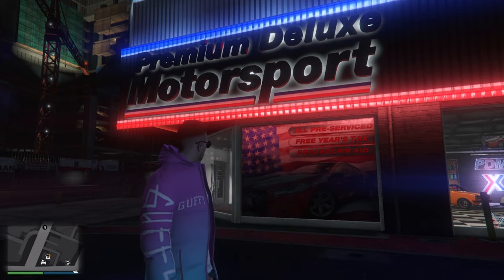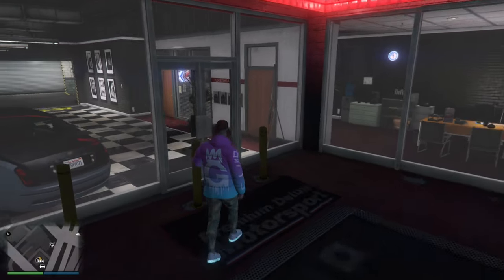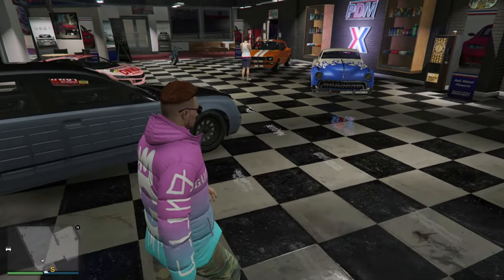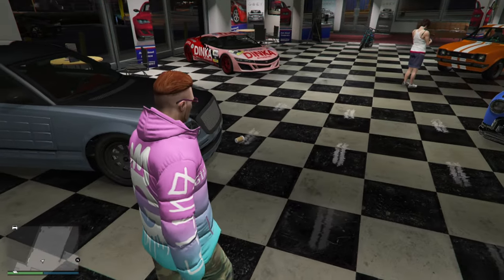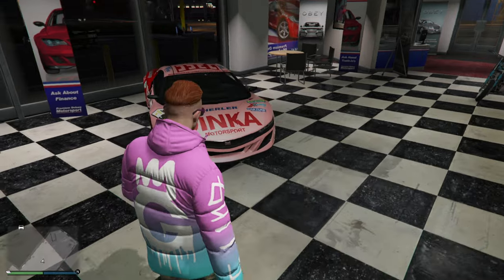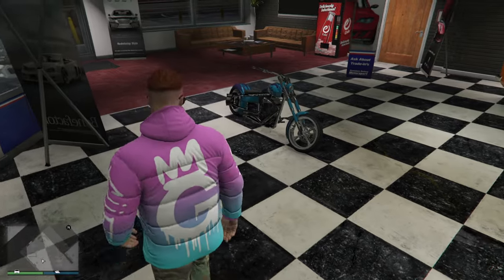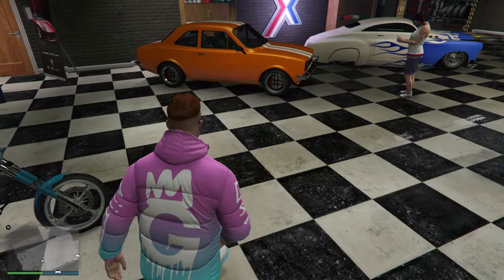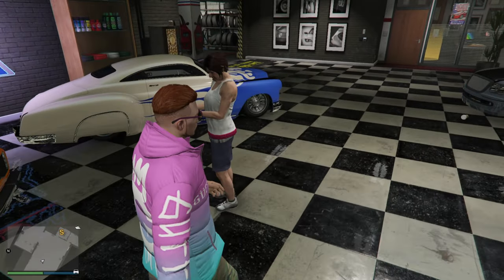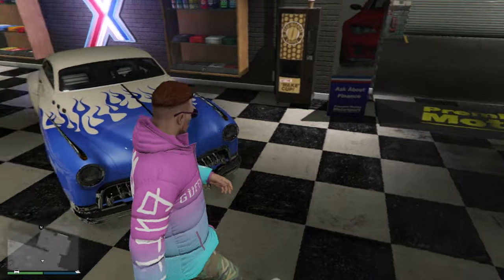Inside of the Premium Deluxe Motorsport dealership, we are going to be having the Innis Coquette, the Dinka Jester, the LCC Avarice, the Vapid Retinue, and the Albany Hermes.